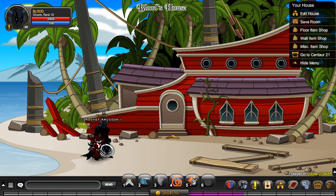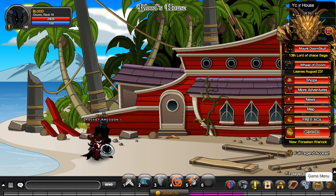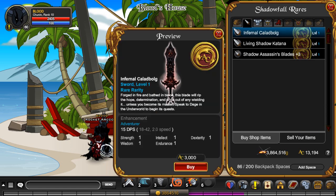Hello guys, it's Bud here and today I'll be speaking to you about the Infernal Caliborg weapon. To basically acquire this weapon, press the Triss Chess, press Shops, Living Shadow Rears, and you can acquire this weapon for 3,000 Adventure Coins.